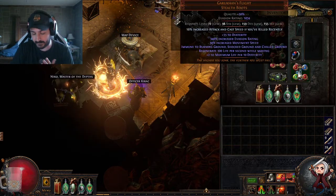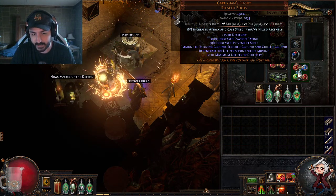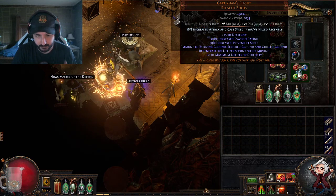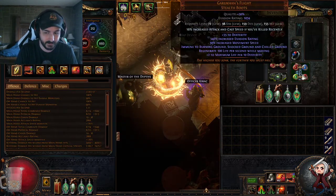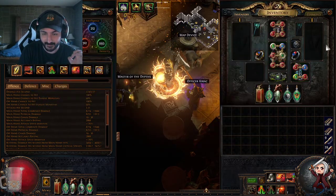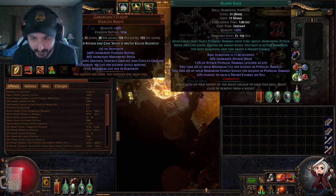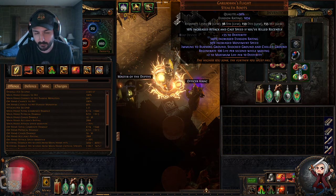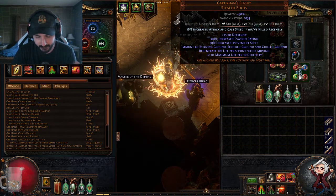The second starter item is the boots. These have gone up since I bought them — I bought them early league for around 40 chaos, they're now about 100. They give a little bit of Dex, immunity to burning, shock, and chilled ground, which is great. The regen doesn't matter because we have Vaal Pact. The cool thing is you're getting life per Dex — this build has about 1,000 Dex, so we're getting about 200 flat life, which makes up for not having life on the chest. If you wanted yellows with high life and a Dex roll that would be fine too.